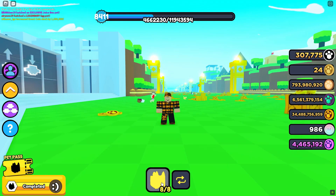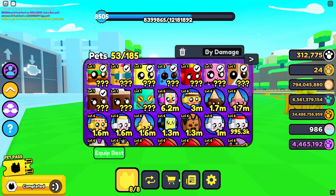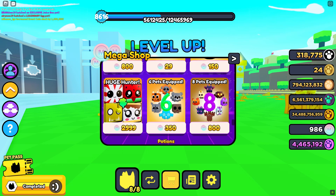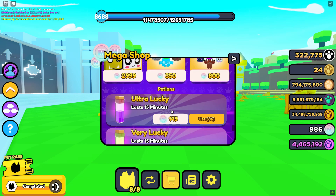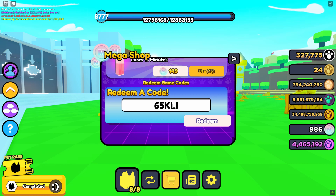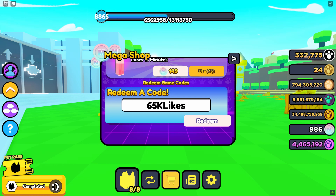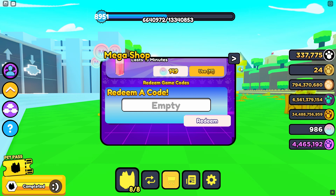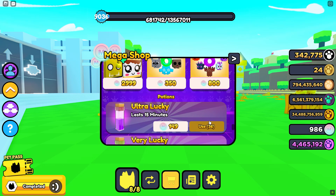And one last thing, we do have that new code: 65KLikes. Go down to the shop, scroll down — there is not a new Game Pass. Go down here and type in 65KLikes. When you type this in, you get... I am actually not sure what you get.